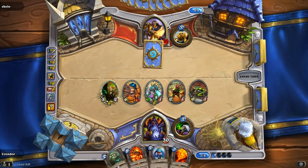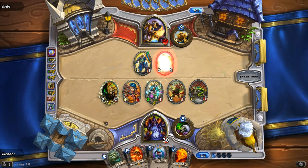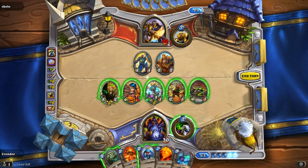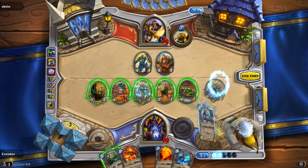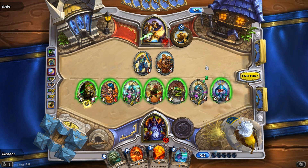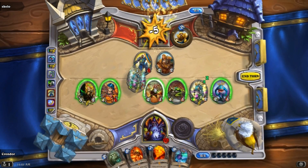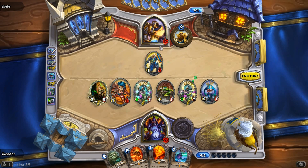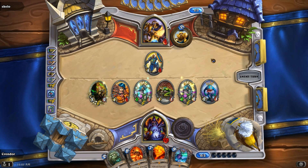Still got Baron Geddon. We got Rag in our hand. Got the Owl for a silence if he plays a taunt. Play Silverhand Knight. Got the Bluegill Warrior still. Oh, we got Ysera now. Let's life tap here — like another Tide Caller. Nice. Let's throw down this Tide Caller. Let's throw down a Bluegill Warrior. So I got a 5-1 here. I'm just gonna attack him, I'll take out this guy. Do some more chunking. Not even gonna have to play my Legendaries, it looks like.